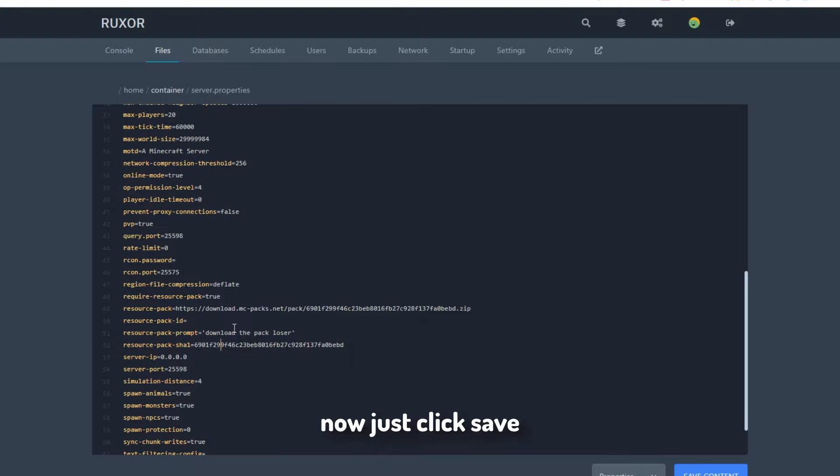You can also make it so players are required to accept your resource pack by setting require-resource-pack to true. You can even set a message for when players are prompted to download the resource pack — just make sure to surround it in apostrophes.